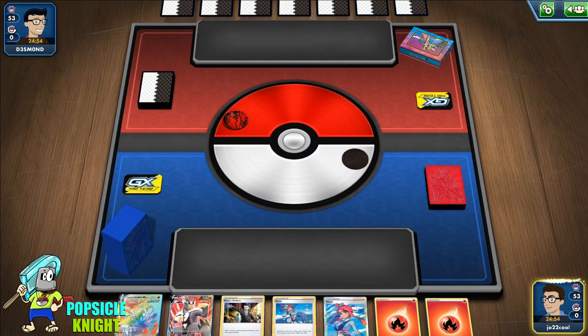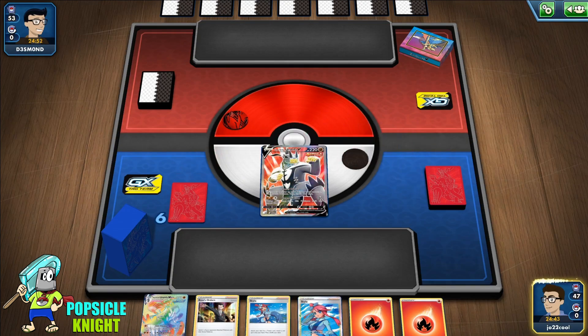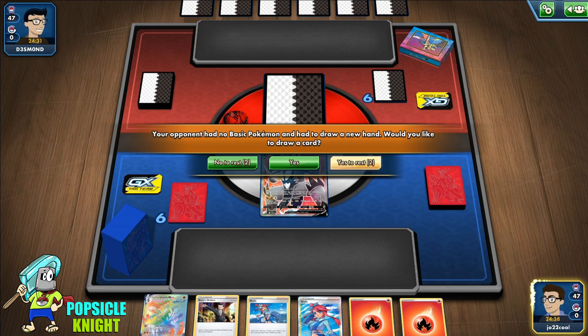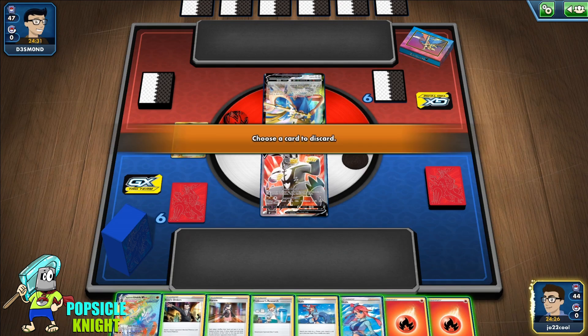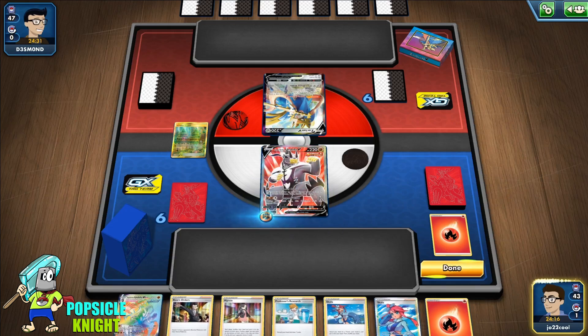Our opponent is going to let us go first. We have Single Strike Urshifu to go in the active. I was very fortunate enough to get a Rapid Strike VMAX on my free pulls off of the ten thousand coins I saved up — it was really nice. The Rapid Strike VMAX is crazy expensive in trades, which is ridiculous. Let's play Viridian Forest, discard that, get a Fighting Energy, attach an energy, and just pass.